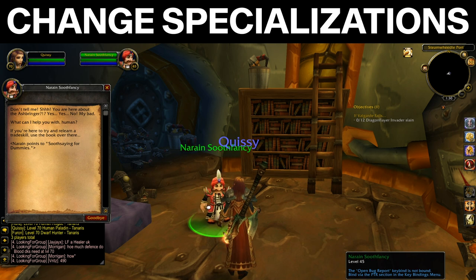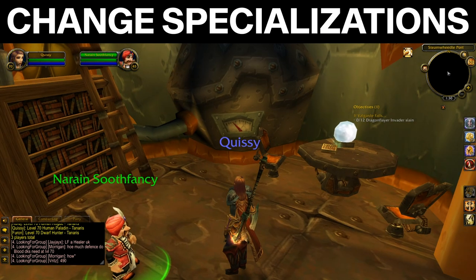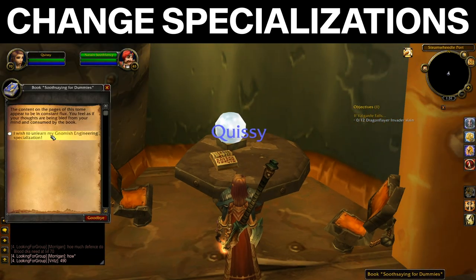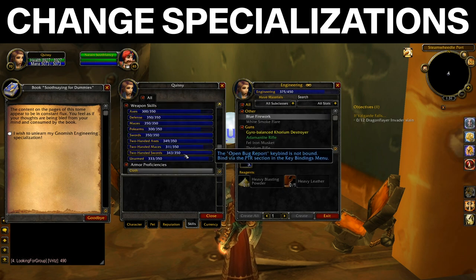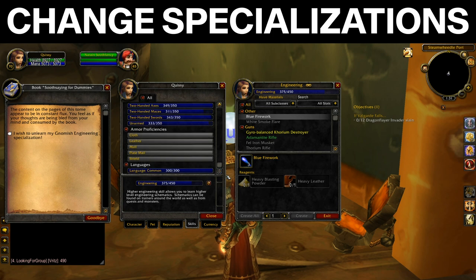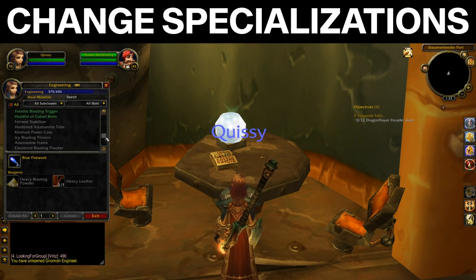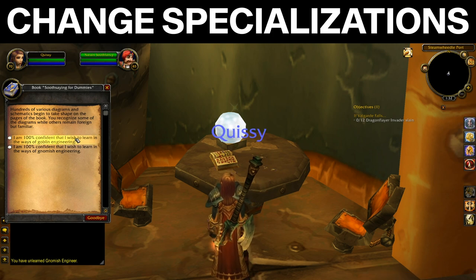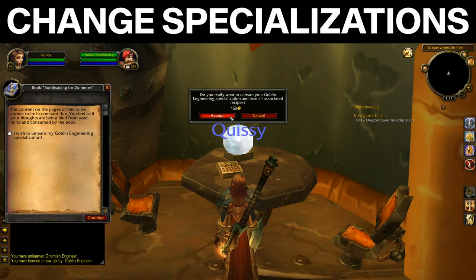Engineers may visit Narain Soothfancy by Steamweedle Port in Tanaris to change their specializations for 150 gold. You won't lose your current engineering skill, and you can switch back and forth between Gnomish and Goblin as many times as you'd like, assuming you're willing to pay 150 gold each time. Simply find the book Soothsaying for Dummies located right on the table next to Narain Soothfancy, unlearn your specialization for 150 gold, then read the book again to choose your new specialization. It's as simple as that.